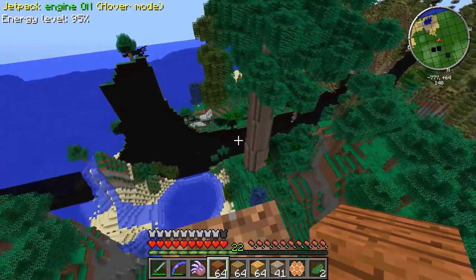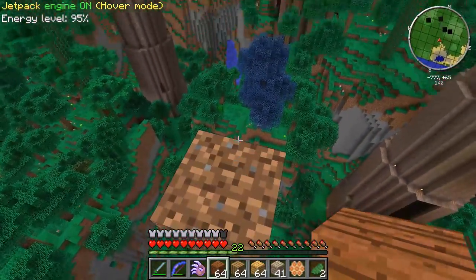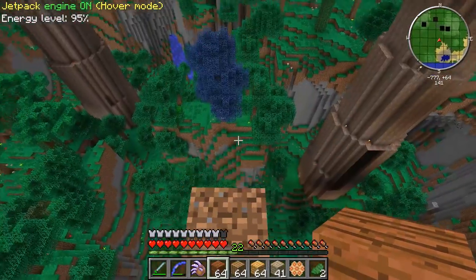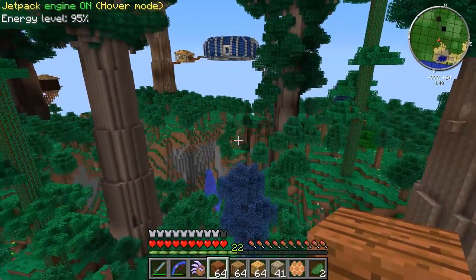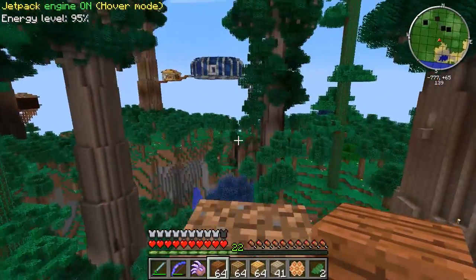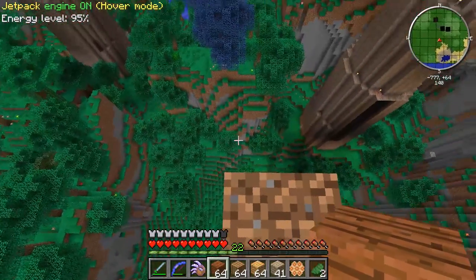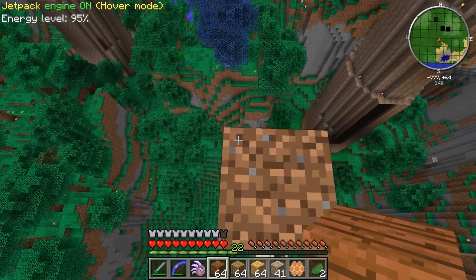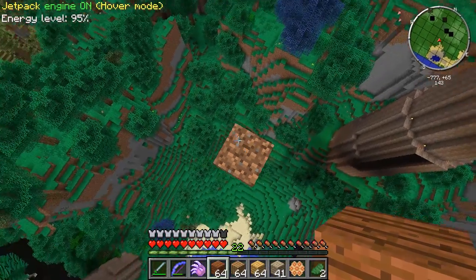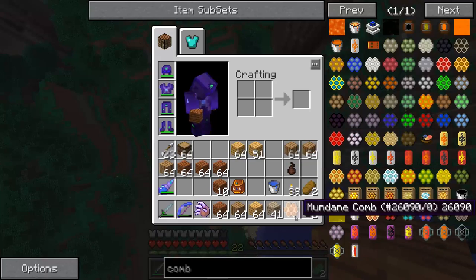Today we're going to be starting into the Forestry mod. We're going to build a nice little room for it, get some of the basic machines set up, and then get into bees. First of all, we're going to make a platform here and make it look like this honeycomb.